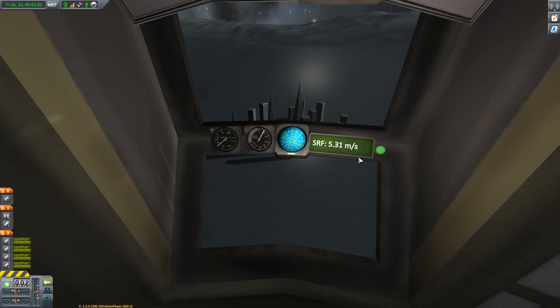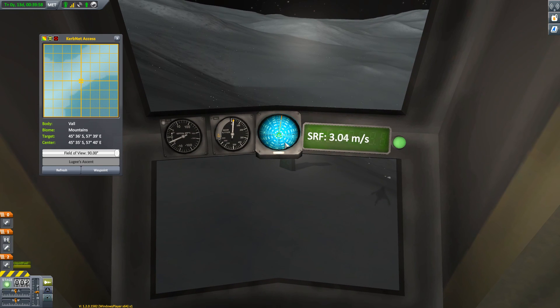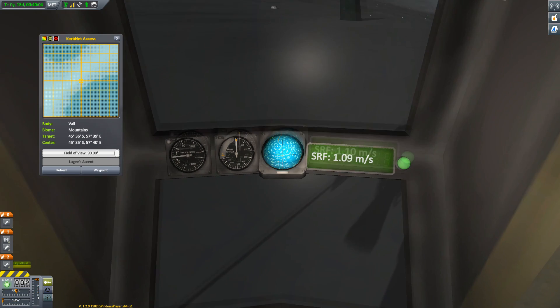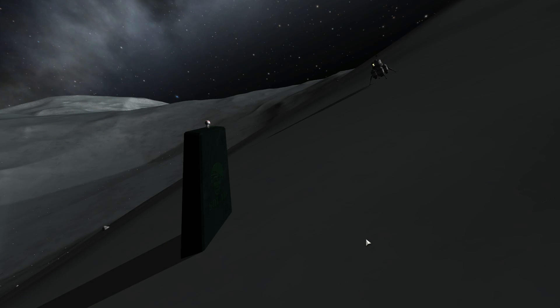Vall previously had Valhenge as one of the more interesting anomalies. But it too gets a new monolith action figure — part of a set of 20. Collect them all. The developers did have a sense of humor — they put it on a super, super steep slope, and even in the low gravity of Vall, your capsules are probably going to end up sliding down the hill. To be fair, it does look like a giant ski resort.